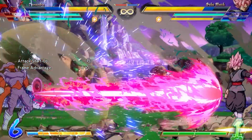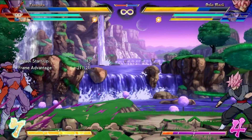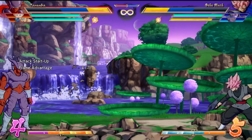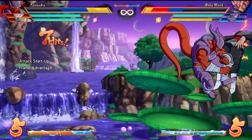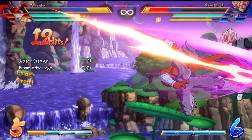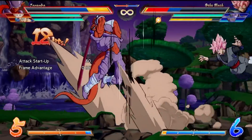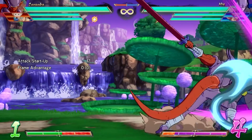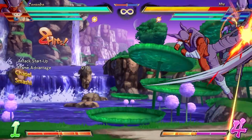Janemba's 2-2-S guarantees a follow-up punish that cannot be escaped with vanish nor super, allowing him to move freely towards the opponent and engage his offense with 30 frames of block stun. Additionally, if this move connects, he can follow up anywhere on screen for a full combo that deals non-recoverable damage. His teleportation special is also especially gifted at evading offensive pressure, activating at 4 frames and giving him full mobility to either escape or close the gap.